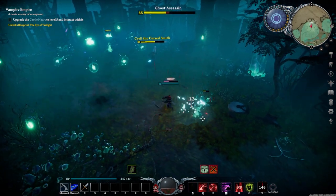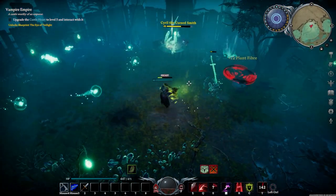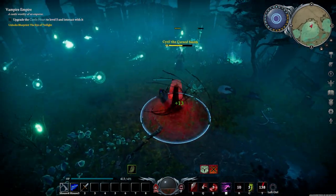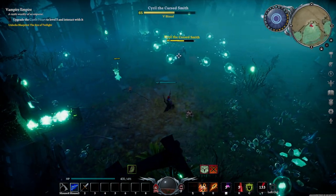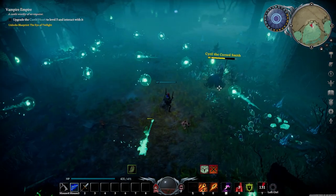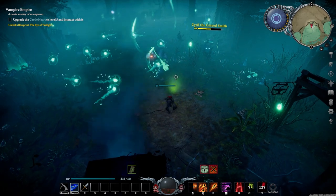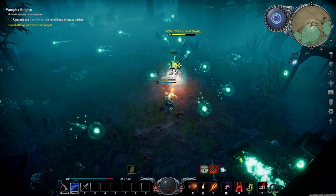The last of the new bosses is Cyril the Cursed Smith. Cyril is the final boss of act 2 and a tough opponent. He is guarded by countless undead specters in the cursed village and it's a small raid to even reach him. When you do, be prepared for a tough fight as he will summon many weapons to help aid him. Defeating him unlocks the new spell Wraith Spear and the crafting recipes for the anvil and dark silver.